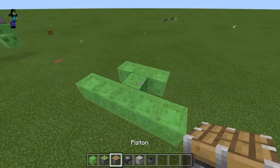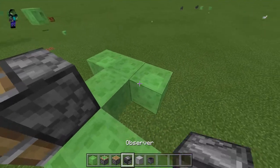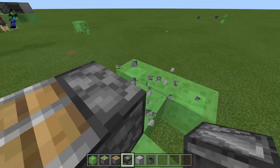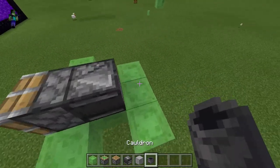Then you place your regular piston right here, and place an observer. Make sure you have a block here as well.